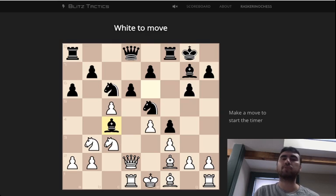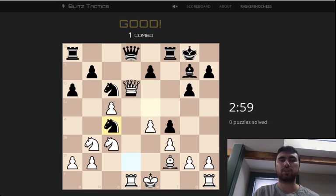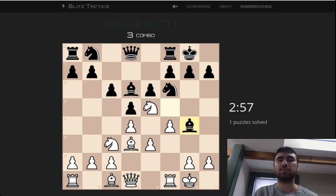Each problem I look at — I'm going to do the first one slowly and not score very highly, and then I'll try to go faster. But each one I'm going to say, here's what I'd like to play, and then try to justify it or see what understandings that gives me about the position that hopefully lead me to the solution. I'm going to take on c4, check, and pick up the knight.